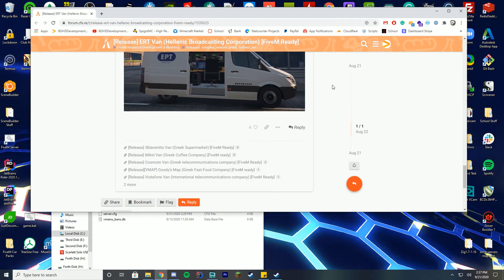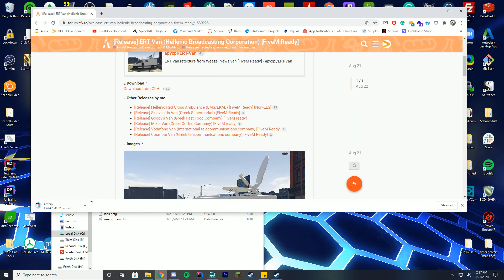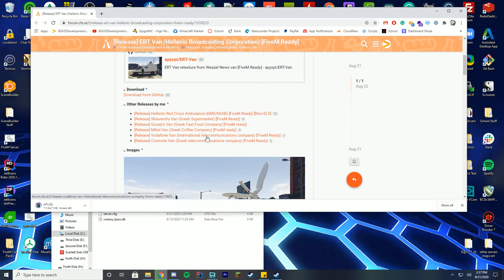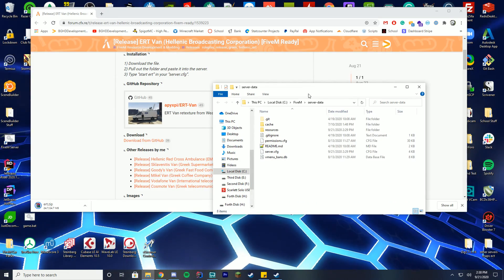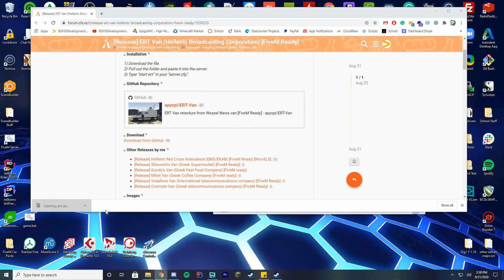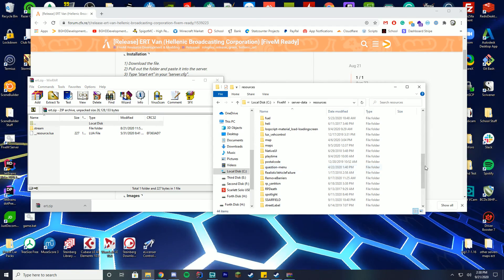To download this and get started, all you have to do is go up to the top of the page and click Download from GitHub. It'll take you to a GitHub page or it will automatically download depending on what link they put. You're going to open up your server folder, go into Resources — this is where we're going to drag our folder into. Open the download with WinZip, 7-Zip, or whatever you use, and we're going to create a new folder in here because it doesn't come with one.